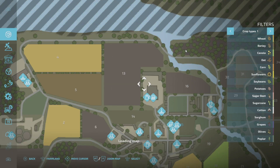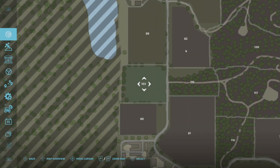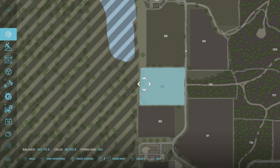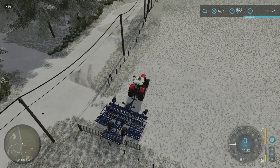The other area I wanted to buy was down here. This sort of blank-looking place, number 103 — it's a flat area, 85,000. I could even buy it now, but I won't. I'll just sort this field out first with Courseplay.